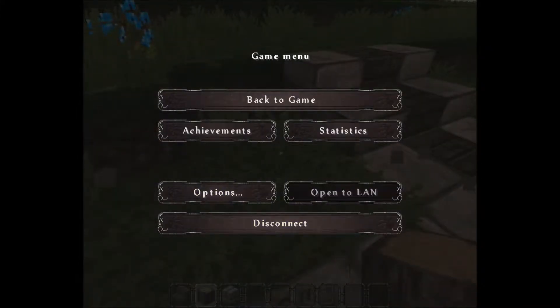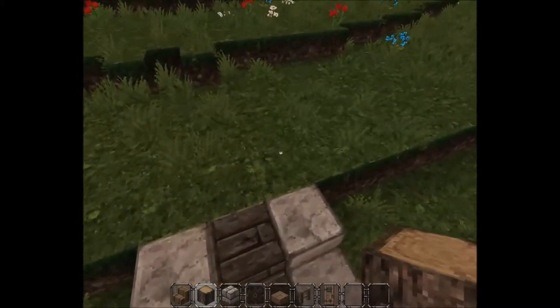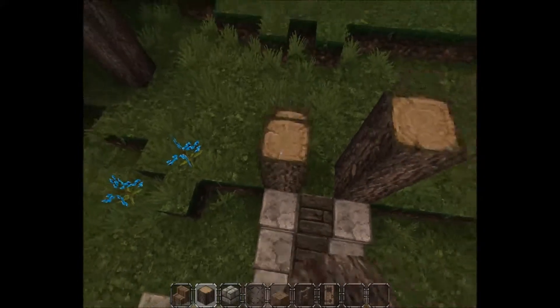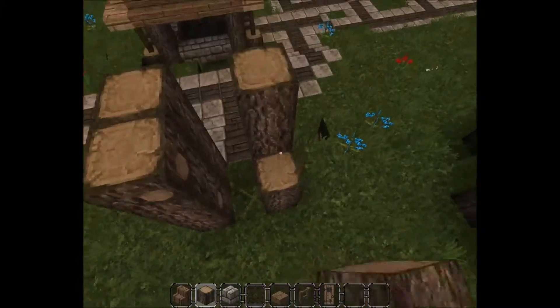Give me one second here — okay, that should be good. I'm just going to build a small simple house, so we do three — actually four — oak logs each side, and directly behind that, four oak logs again.